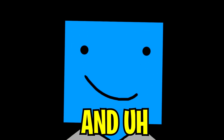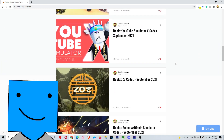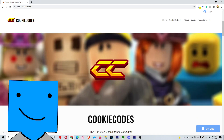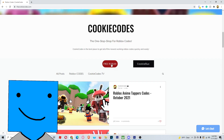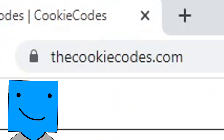So I own a website and you should check it out. It's called thecookiecodes.com and it's also in the link below. This is a website where it shows you tons of different codes for your favorite Roblox games so you don't have to watch clickbait YouTubers all day. It's very helpful and it's so much fun. We also do Robux giveaways sometimes so definitely go check it out. Once again, thecookiecodes.com, link below.